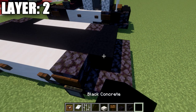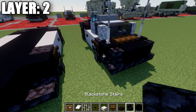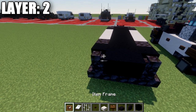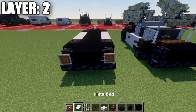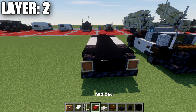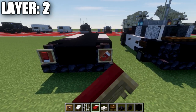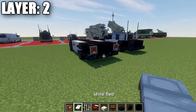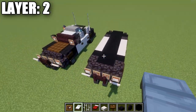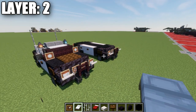On the back, place down a row of four black concrete across, followed by a row of two across the center, and then place down a polished blackstone wall in both corners. Place down an item frame coming off those polished blackstone walls, and in those item frames, place down a red bed rotated so the pillow is facing downwards. Once we have that all complete, that is going to wrap up layer number two for the build.